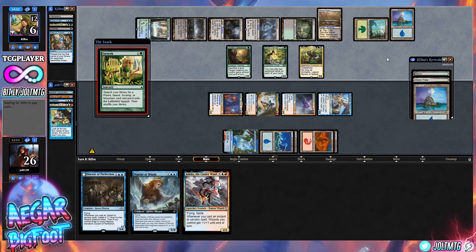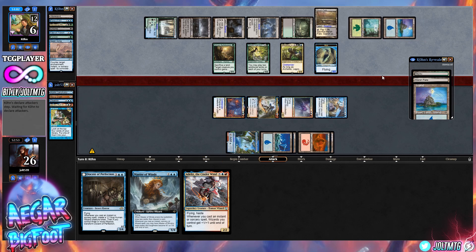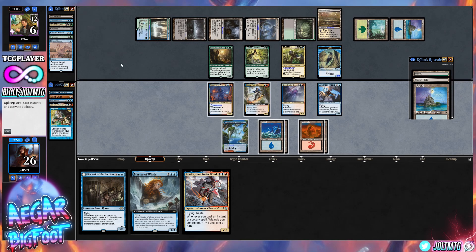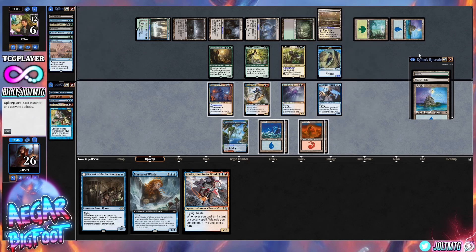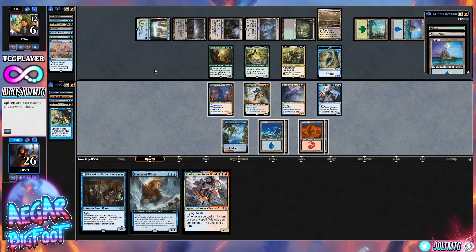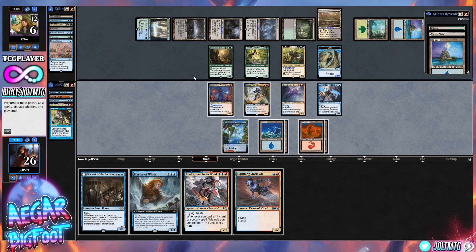If they're going for Farseek, I kind of like this — it means they probably don't have much action. Our opponent made a heads-up play: they went for Farseek and then used Swan Song to get a Bird token. That's very creative! Let's see what we draw into for the turn — really looking for an instant or sorcery.